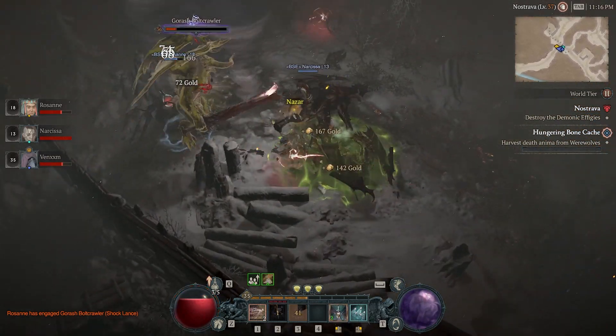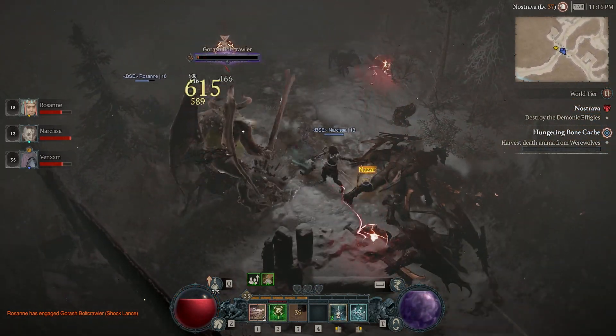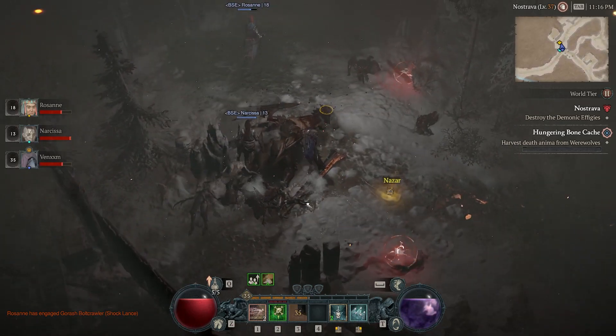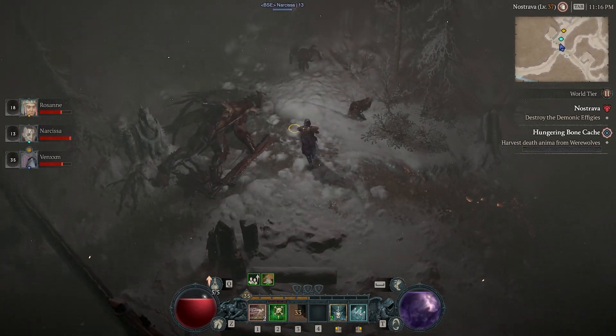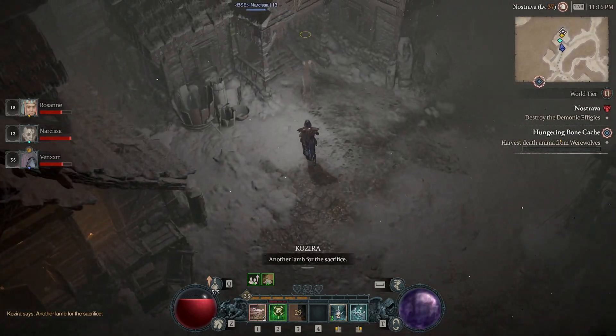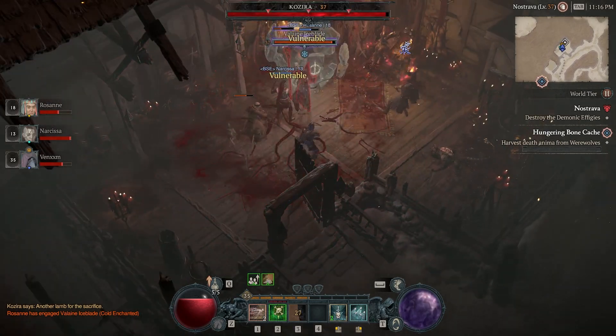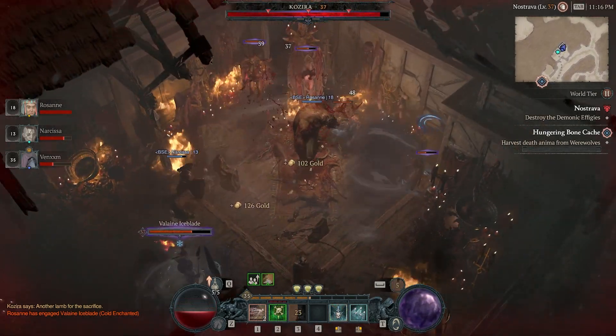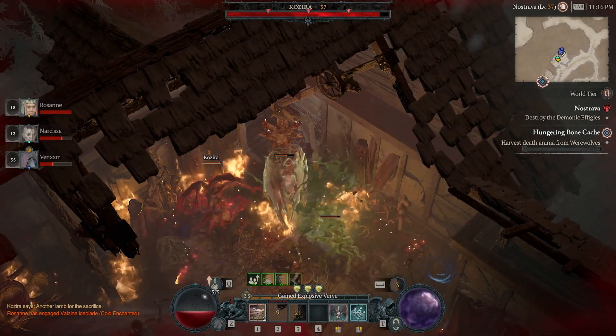What's up everybody, Venom here with a quick guide on all of the dungeons and aspects that you can collect from those dungeons in Fractured Peaks. There are a total of 23 dungeons in Fractured Peaks in Diablo 4, so while there are quite a few aspects to collect, we're going to go over each of those aspects, where that dungeon is located, and what that aspect can do for you.